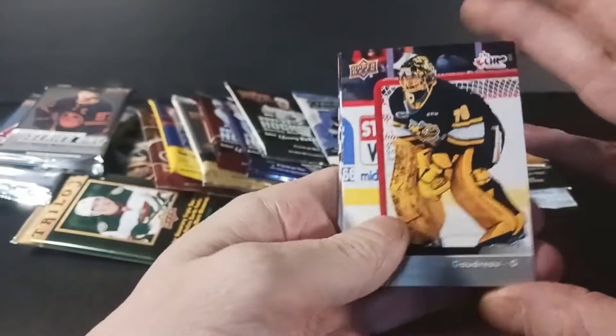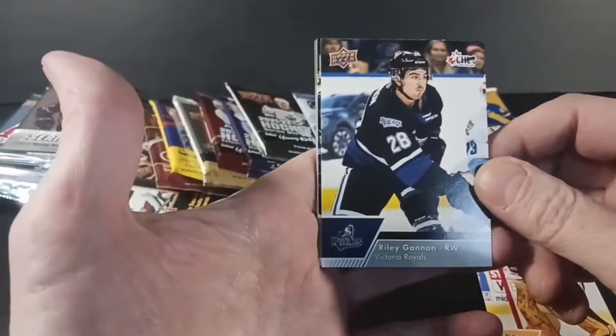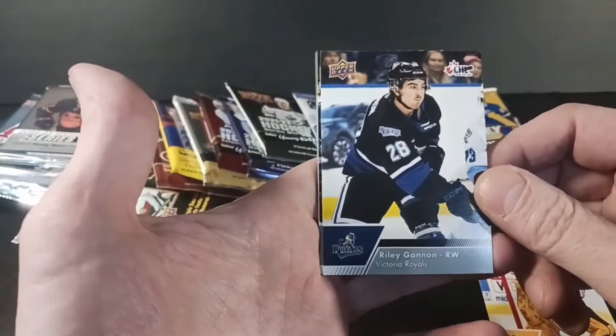There's Benjamin Goodrow, Riley Gannon — this is a retail pack of 22-23 CHL, hopefully get a dart. Marcus Kearcy. I got a short print — Maxim Massey, Top Imports Jan Spreiner, Ozzy Wiesplat and Jake Chason. So that's that.